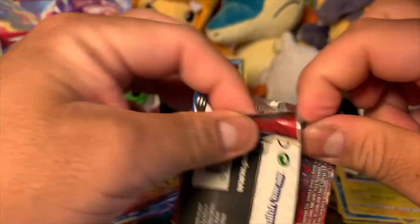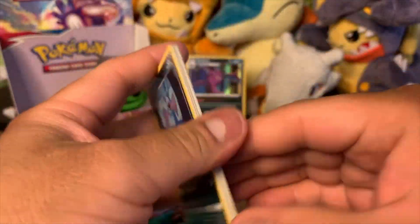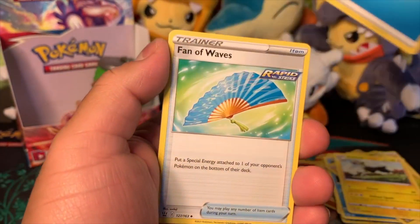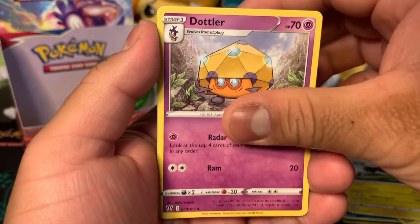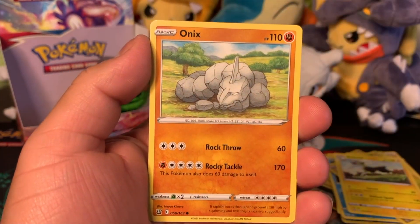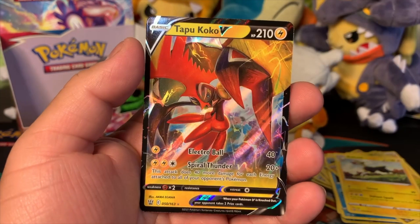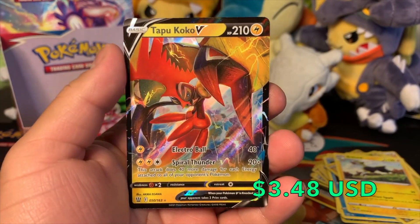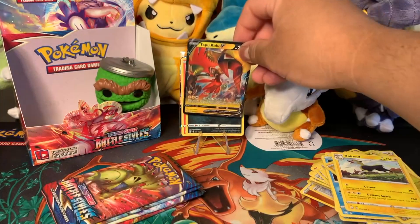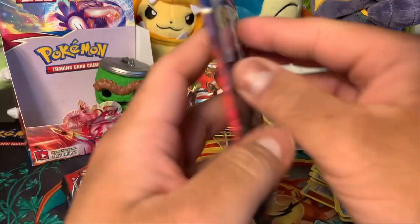We need another V card or a full art or something. We got Water Energy, Fan of Waves, Dottler, Dublade, Zubat, Remoraid Rapid Strike, Onix, Mawile, Cherubi, Goomy — and a Tapu Koko V card! We got the V Max in our previous video, so now we got the V to complete the little set. Another ultra rare with four more packs to go — hopefully we get an alternate art!